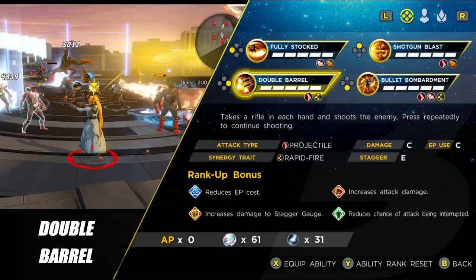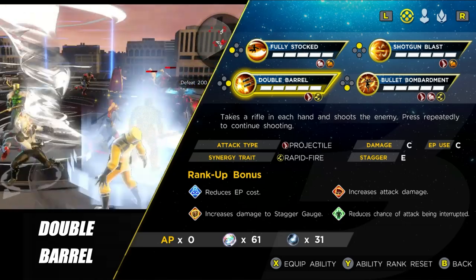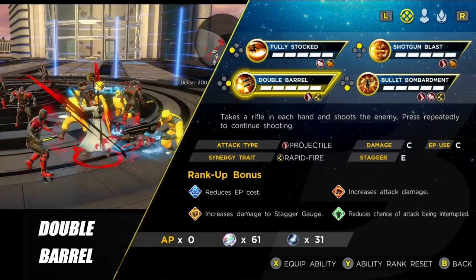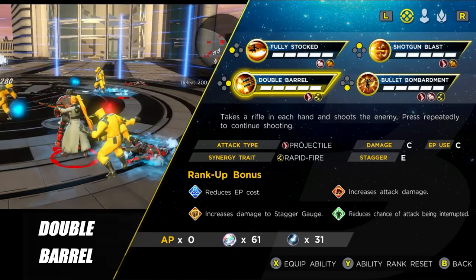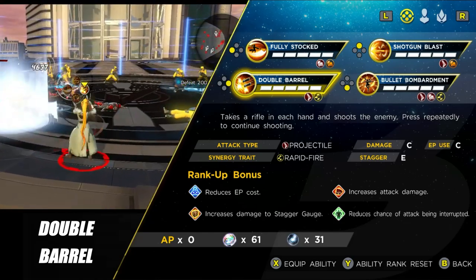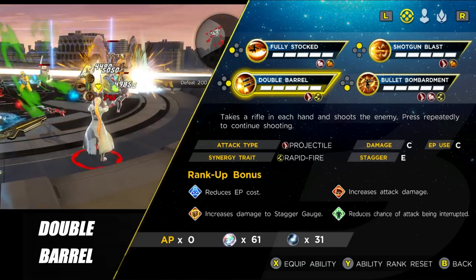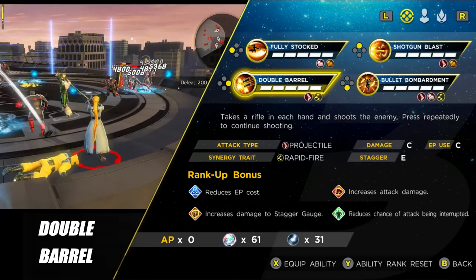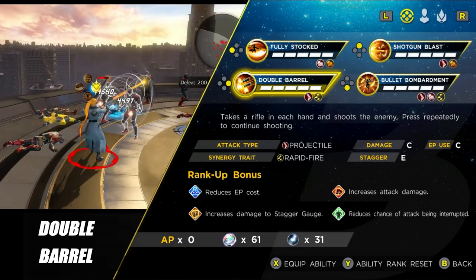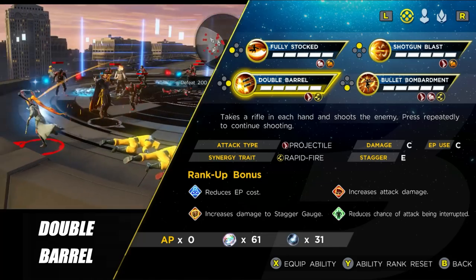The next ability is Double Barrel, which is very similar to Shotgun Blast. The difference is that Shotgun Blast is slower but hits harder, while Double Barrel is a much faster attack that doesn't hit quite as hard. It also pierces just like Shotgun Blast, so try to line up enemies before firing. Importantly, Double Barrel has the rapid fire synergy trait, so if you're running Cap, Black Panther, or Colossus with their safeguard up, the bullets will ricochet off them — and ricochet in this game is absolutely amazing.